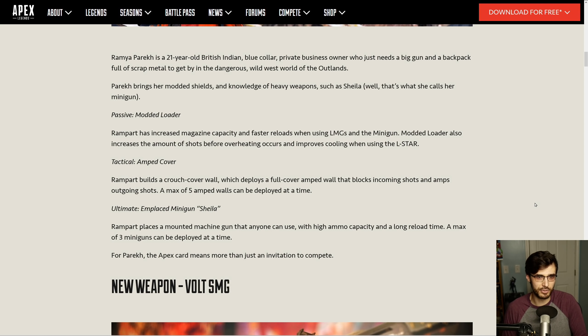Combining amped cover with some of the other meta changes — namely that we're all going to have Evo Armor, and there's nothing but Evo Armor in the game with the exception of gold — purple Evo is only 75 now and red Evo is only 100. So generally speaking, players are going to die faster in the late game, which is a really big deal. Amped cover making your bullets do more, plus having less HP in general, can be a very dangerous combination. We'll see how that plays out once this update is live.